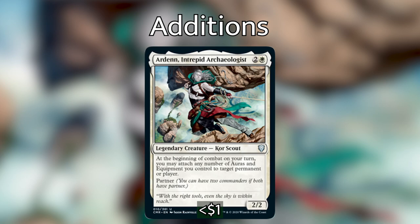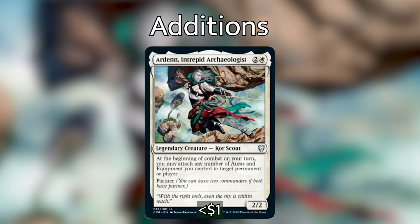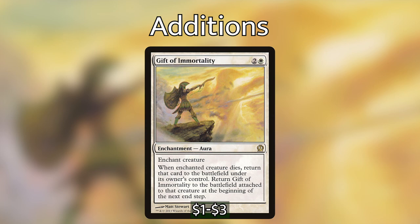Coming in last is probably my favorite card for this deck — it's actually an enchantment, not an equipment: Gift of Immortality. For two and a white, it's an aura that enchants a creature. When the enchanted creature dies, return it to the battlefield under its owner's control, and return Gift of Immortality to the battlefield attached to that creature at the beginning of the next end step. This is very powerful when opponents try to remove Wyleth — he comes right back, forcing opponents to use two removal resources.